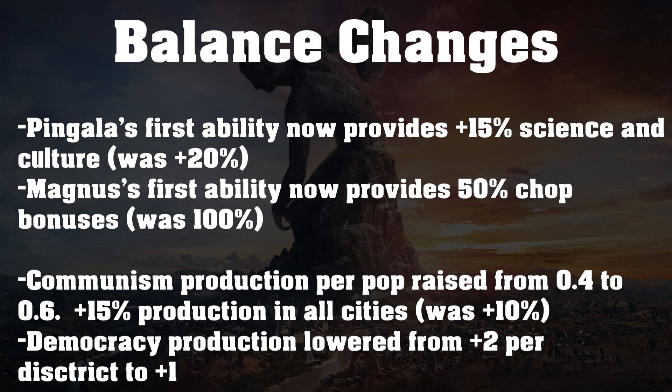And then the really big one — Magnus' first ability now provides 50% chop bonuses, and that was at 100%. It makes me so sad because Magnus was just so good. He was so cheesy — you could rush wonders in like three turns with Magnus and a bunch of woods. But now you're only getting plus 50% bonuses to your chop yields, which is half of what it used to be.